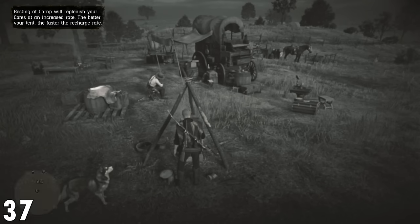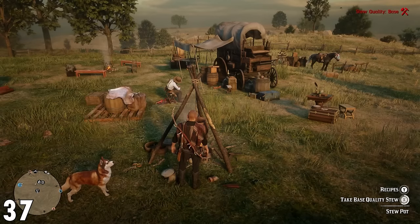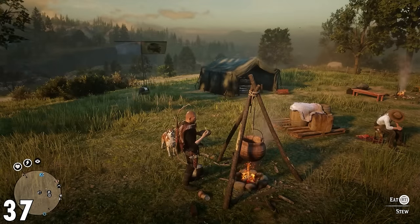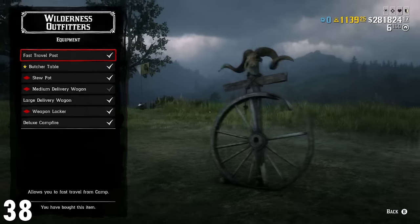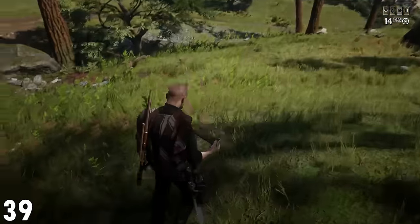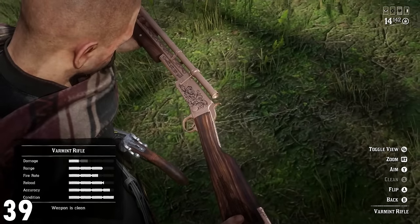Number 37: purchase the stew pot. It may seem like a pointless purchase, but you will be able to restore your cores, and there are normally daily challenges which provide gold for completing certain types of stews. Number 38: purchase the fast travel post at your camp. This will save a lot of time — you still need to pay for it, but a lot of time will be saved. Number 39: when hunting small animals, use the varmint rifle to ensure the quality of the animal doesn't decrease.